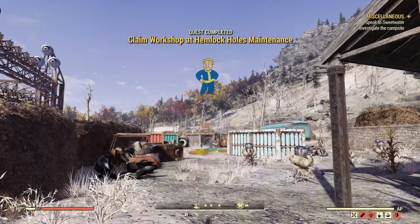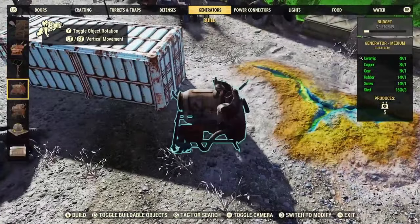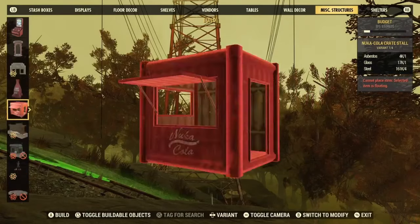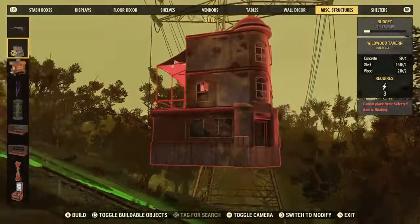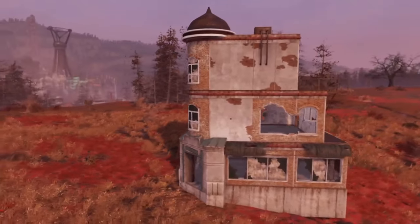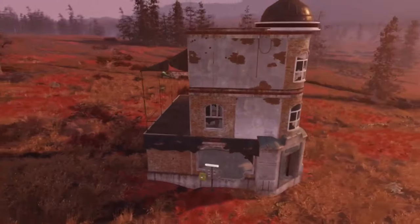Last notes: claiming a workshop for the first time will award you with many plans that will help you out at your camp, even if you don't use the workshop after claiming it, such as resource extractors and generators, which are definitely necessities. There are already constructed items, usually obtained from the Atom Shop, called prefabs. These structures can range from tiny shacks to gigantic mansions. While they are pretty to look at and easy to throw down, they have a separate mechanic from normal structures where parts of them can be destroyed. I hope this video teaches you everything you need to know about your first build in Fallout 76. Subscribe to the channel for more tutorials, and let me know your thoughts in the comment section below. Thank you guys so much for watching.